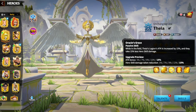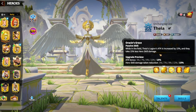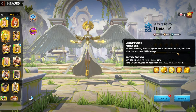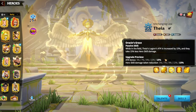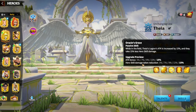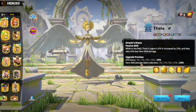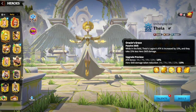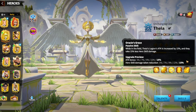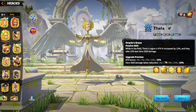The second skill is known as Oracle's Grace. While in the field, Thayer's legion's attack is increased by 15% and they take 15% less hero skill damage. In the open field you have heavy hitters like the mages, Valin, Walder, Lilia, Kinara — so many heroes that are going to hit you with skill damage — and Thayer is going to reduce that by 15%. This is just fantastic.